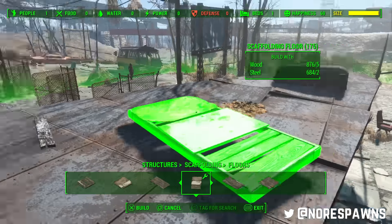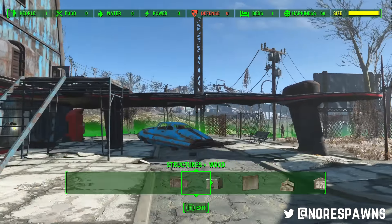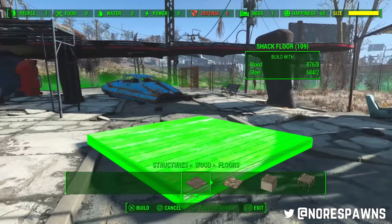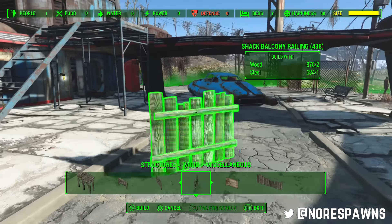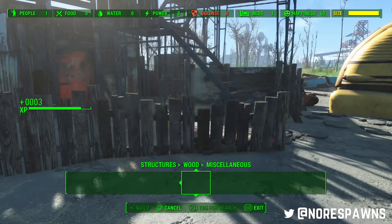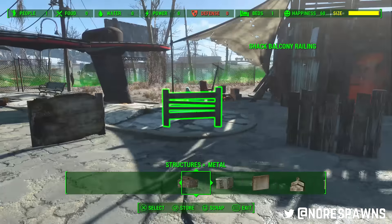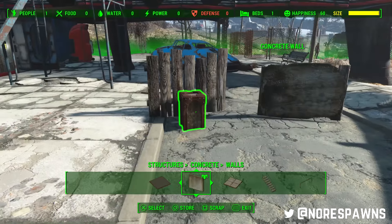My whole idea with this place was I wanted it as almost compact as possible - kind of scrappy but compact. There are falling Brahmin around for some reason. I wanted it to look kind of scrappy but really compact, and I had no idea what to do. I was like, right, you know what, I'm gonna reinforce this building, and I'm really pleased with how it turns out.